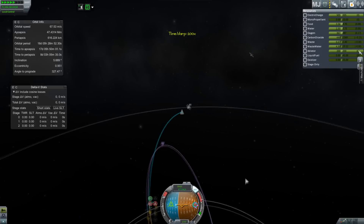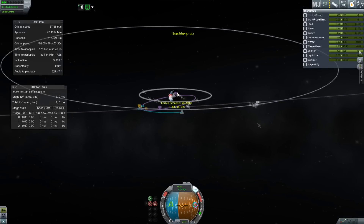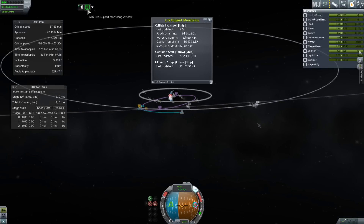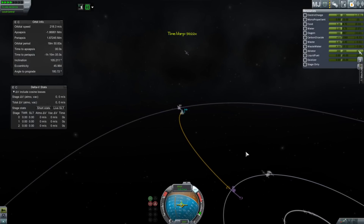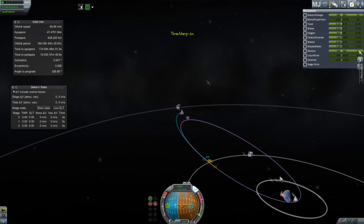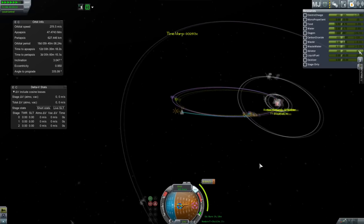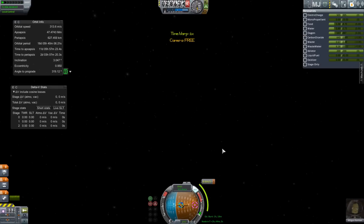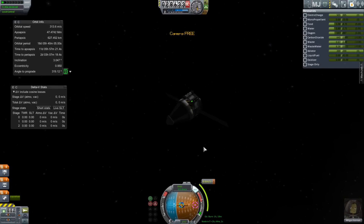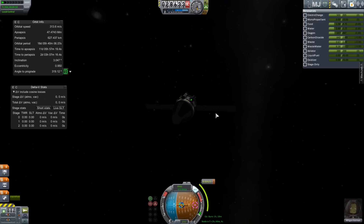However, Minmus decides to pay us another visit — a nice little visit involving a little bit of gravity, a little bit of acceleration in the prograde direction apparently. That puts me in a bad position and now my periapsis is way out of the atmosphere. So I've cut through a couple of things and what I'm going to do is get out and push.